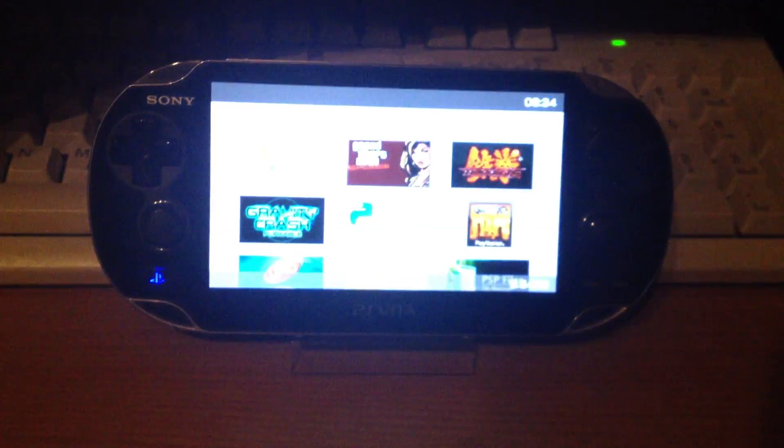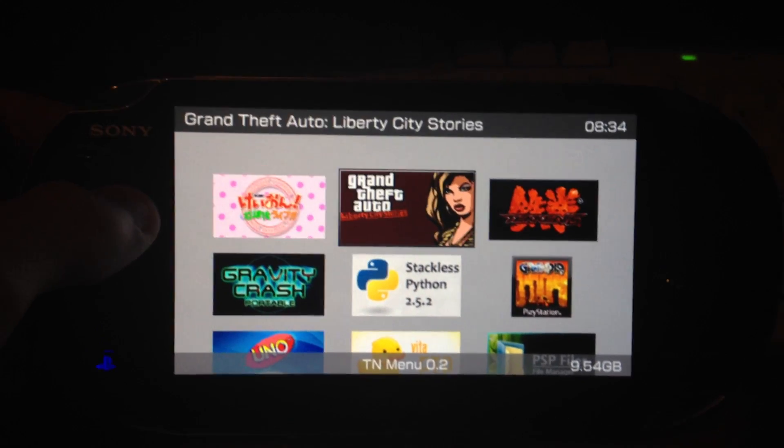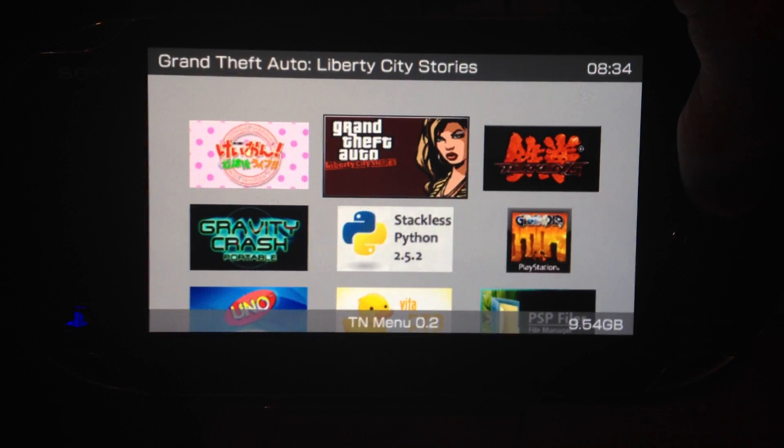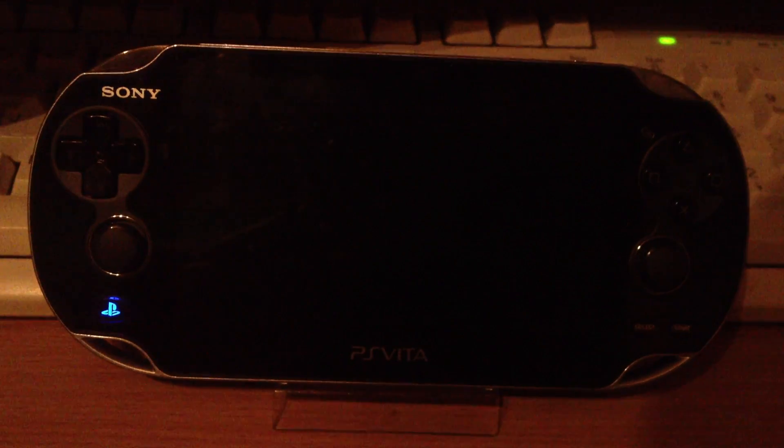There you go — a PS Vita with FAMRA 1.81 and with the exploit game Gravity Crash Portable, which is in total size around 50MB, which is pretty small. Next I'm gonna show you how to launch it.